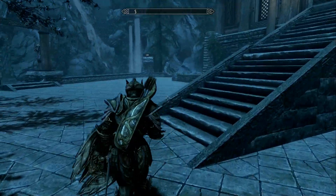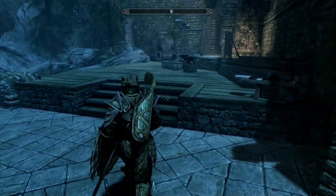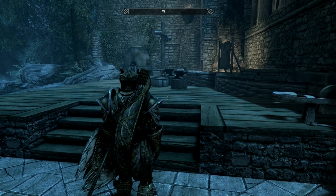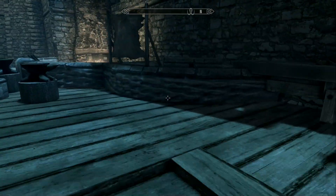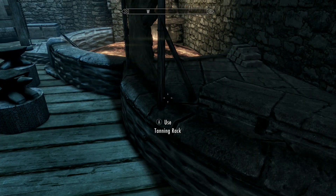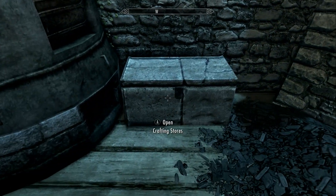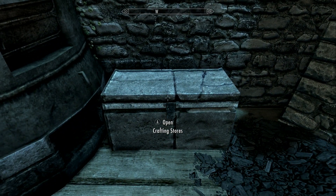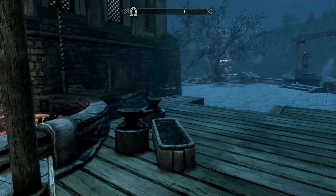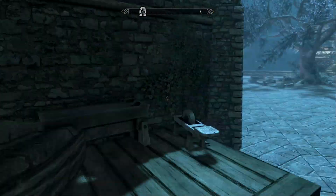If it did work, I think some of these boxes over here would actually have something in them, but they don't. This box would actually have something in it, but it doesn't, and the same with this box. This was supposed to be storage. I wish there was just a chest there — I don't need anything fancy. Just give me storage.